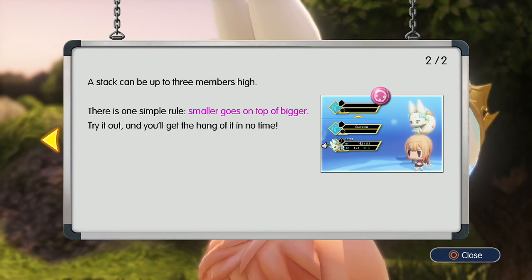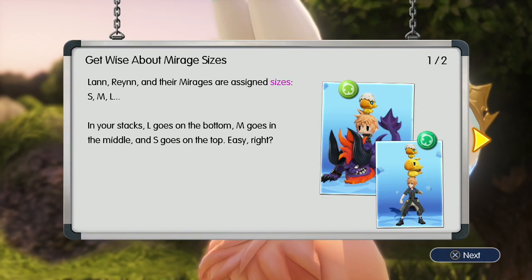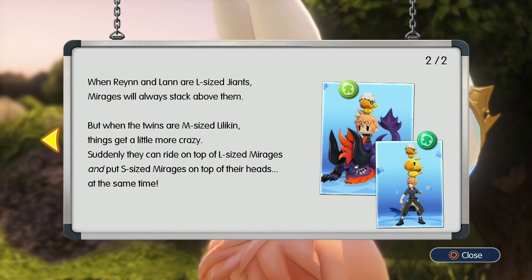A stack can be up to three members high - there is one simple rule: smaller goes on top of bigger. Lann, Rain, and their mirages are assigned sizes small, medium, and large. When I saw the 'S' rank I thought it meant S rank - it just means small. In your stacks, L goes on the bottom, M goes in the middle, and S goes on top.